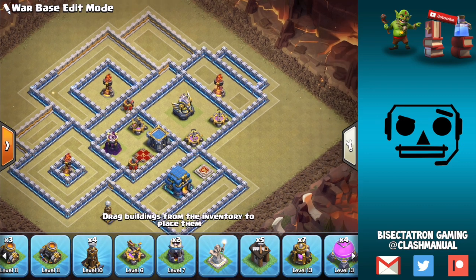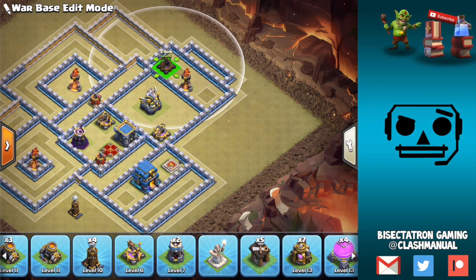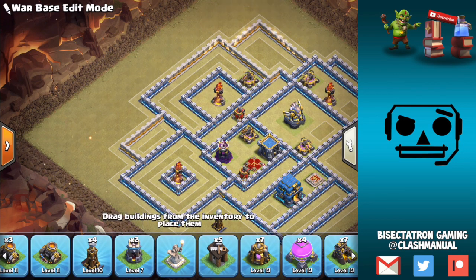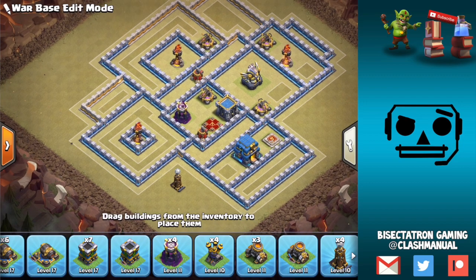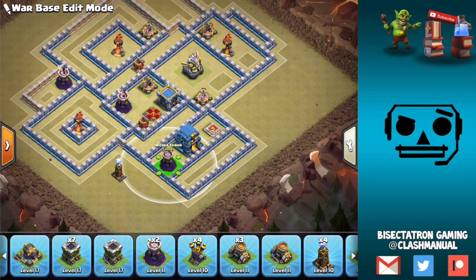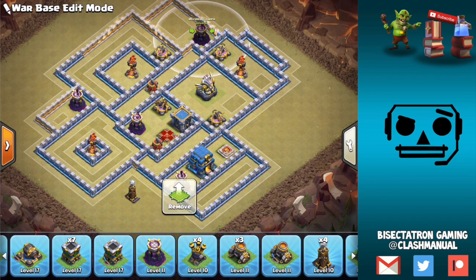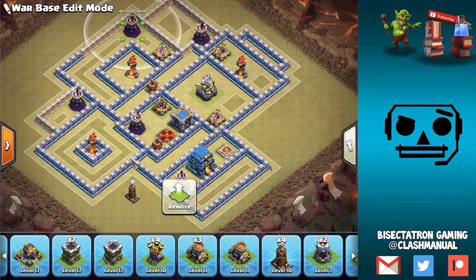Maybe we'll just put something there — actually, we'll put one over here. Kind of breaking some rules by having these so easily walkable, but I think it's justified in this case. That all looks good. Wizard Towers — want to make sure they're nice and spread out around the base, anti-bat spell is what we're looking at mainly. We'll put one there, put one there — also not too close to multi-Infernos so people can't freeze on top of them. And we'll put the last one up here.